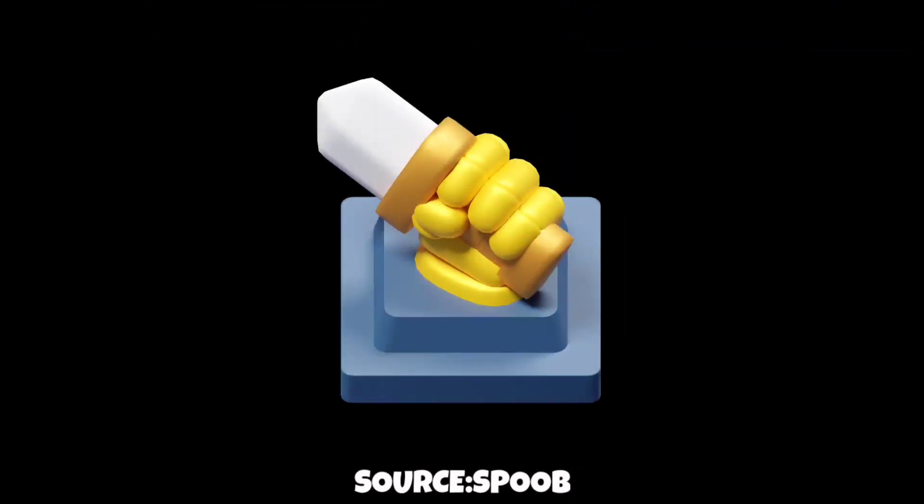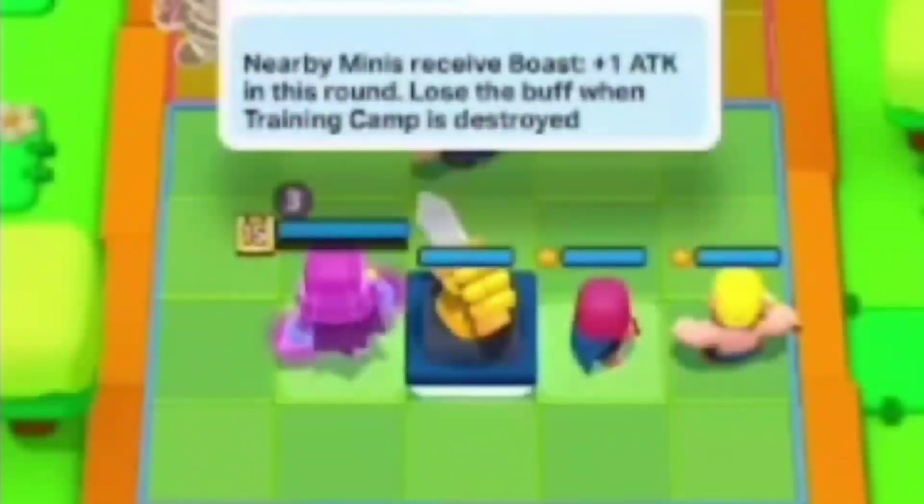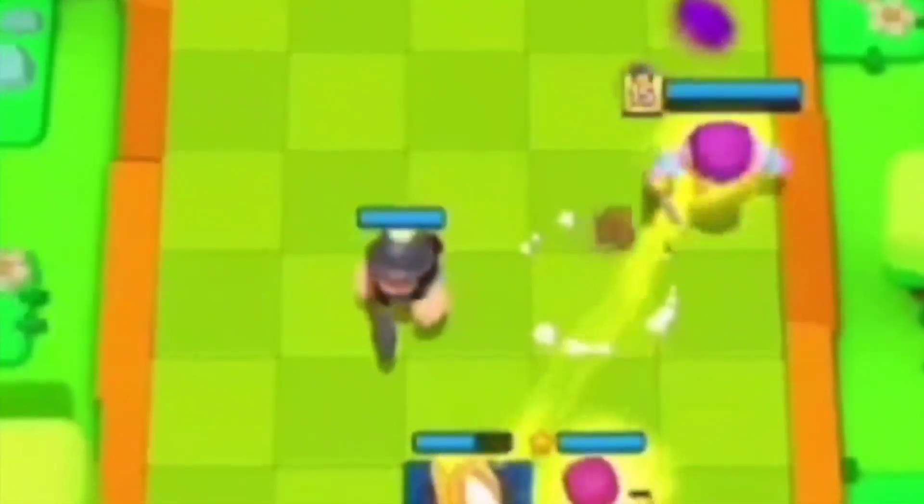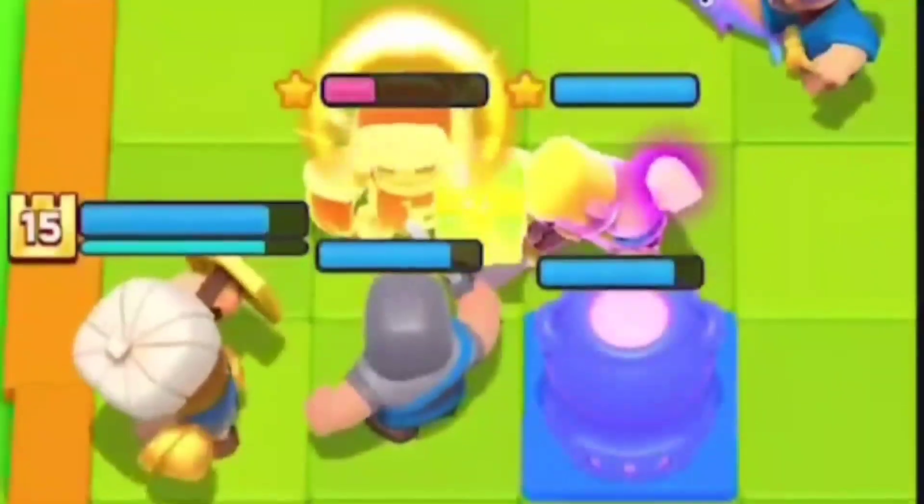Number eight: Training Camp. It gives the mini on the left and the mini on the right plus one damage for every kill they get in the round, but they lose the buff once the Training Camp is destroyed. It has 16 hit points and needs two stars for activation.